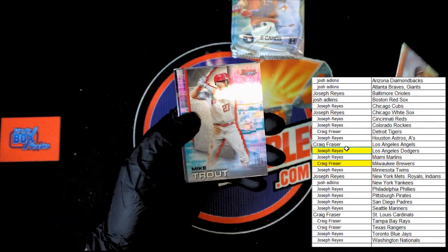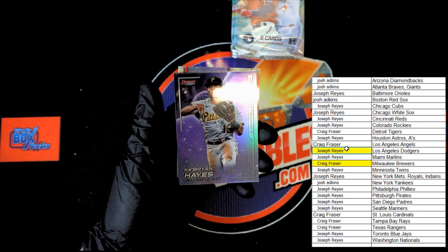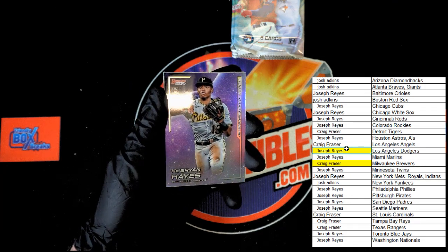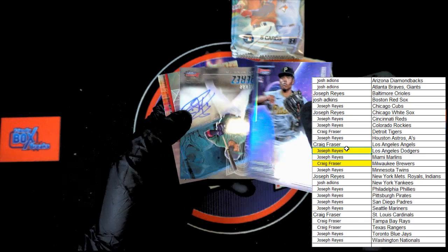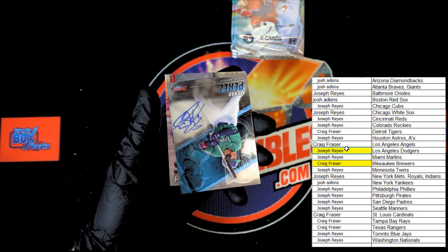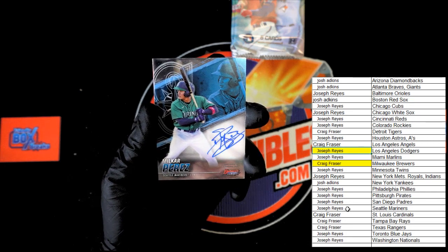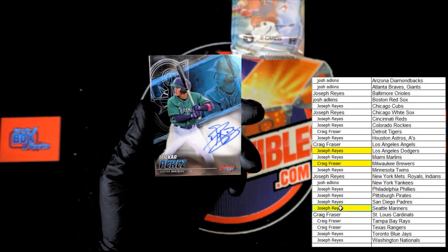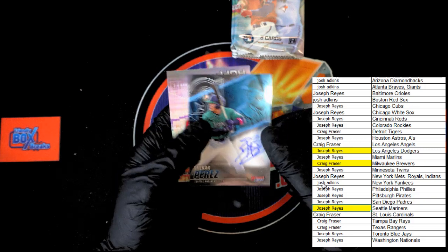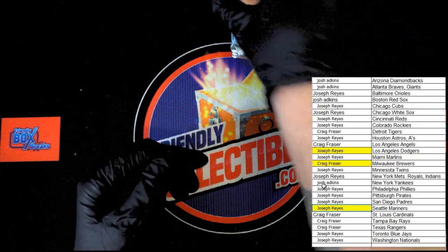Ryan Mountcastle, Mike Trout — ooh, Ke'Bryan Hayes rookie Craftsmanship, going out to the Pirates — that will be going to Joseph R. Congratulations on that one. We got another auto right behind it, let's check it out. I saw Mariners and got excited — Milk Car Perez, going out to Joseph R. Very nice, very nice indeed. And then Sam Huff rookie card. Next pack.